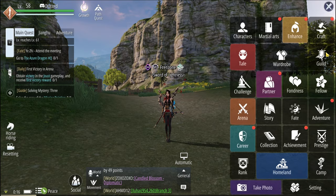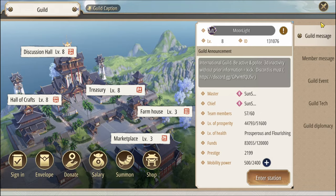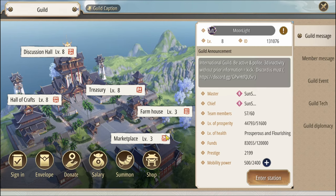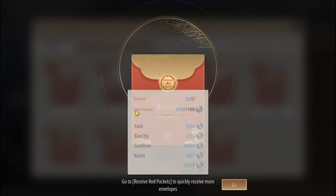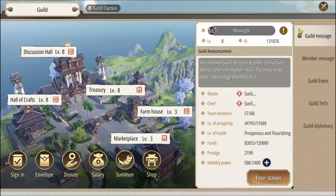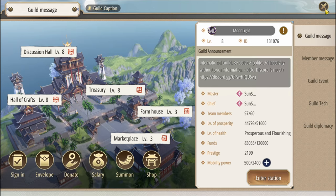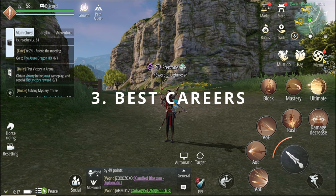Trading ties into two other things: guilds and carriers. You must join a guild — it's very important. Make sure you join an active guild because you get lots of rewards from other guild members being active, including envelope rewards for gold and more. There are also guild events like guild dictation and guild reverie, among others you'll discover as you play.